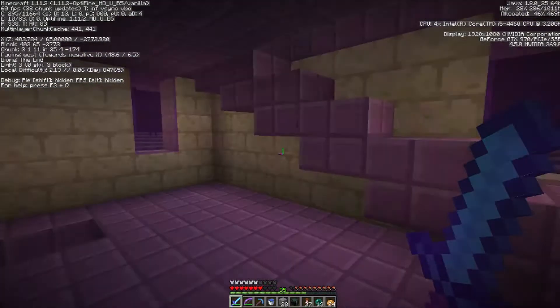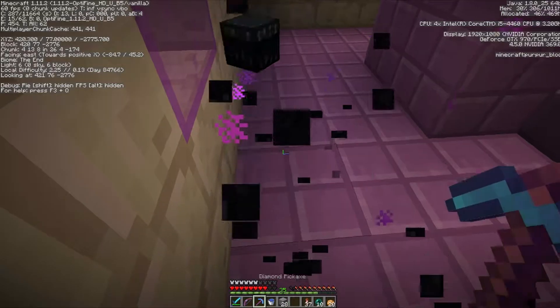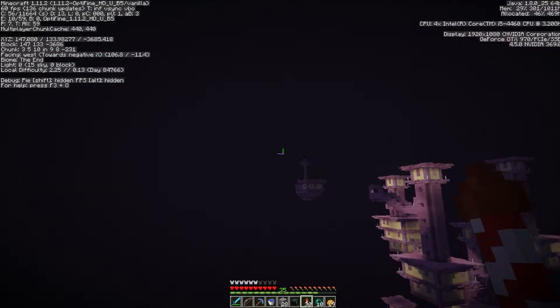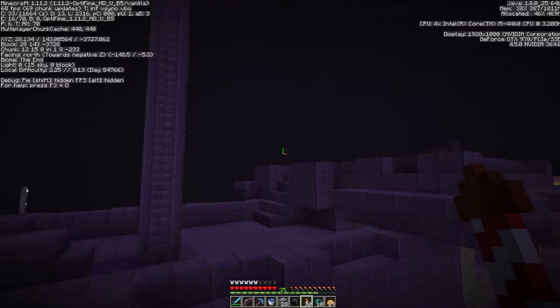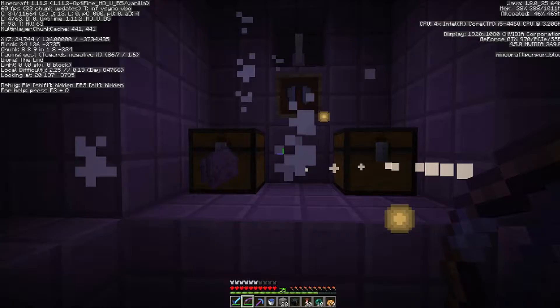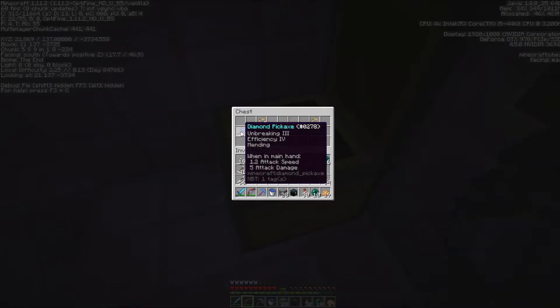Continue exploring. Let's store away the shulker shells — 34, very nice. Let's get on exploring. Another one, but let's see — there is still a head there. We may be lucky. This may be — yes! This is an unexplored one. We got a new elytra! What's in here? A bit of gold. Unbreaking 3, Efficiency 4, Mending, and Curse of Binding with Depth Strider.